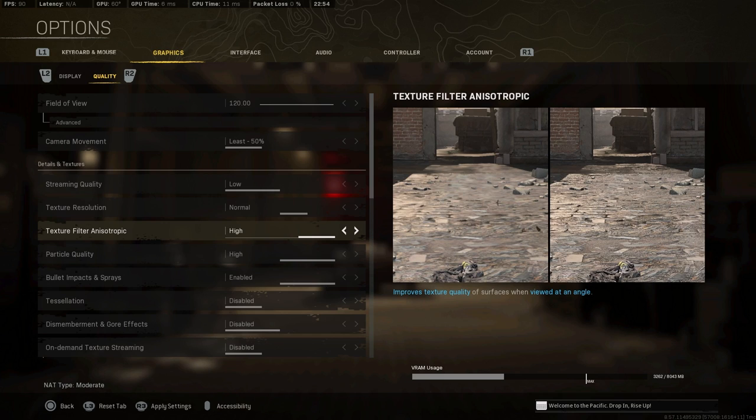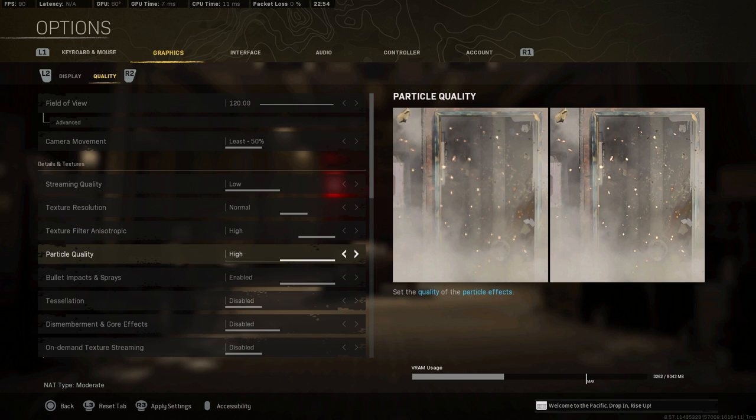Texture filtering anisotropic isn't crazy bad on FPS — that's why I have it set to high. These settings come from a year and a half of experience on Warzone, a lot of research, and helping optimize 10-15 people's PCs. Texture filtering anisotropic set to high standard doesn't lose any FPS and the game looks a tiny bit better with more clarity.